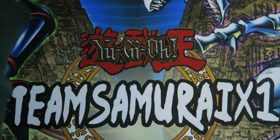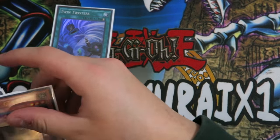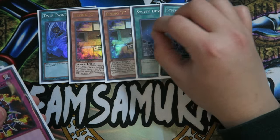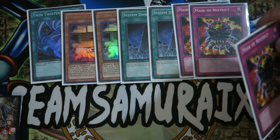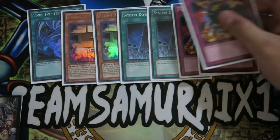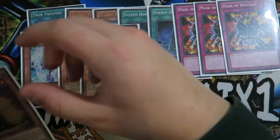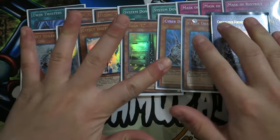Now let's go into our side deck real quick. The side deck is all up to personal preference, but here's what I have so far. One Twin Twister. Double Flying C — very good against the BA matchup. Double Swiftstrike for the Kozmo matchup. Triple Master Peace for Monarchs. Double or Triple Effect Veiler for Monarchs — I hate Monarchs. The third Maxi, Double Cyber Dragon, and last but not least one Chimeratech to round off our side deck.